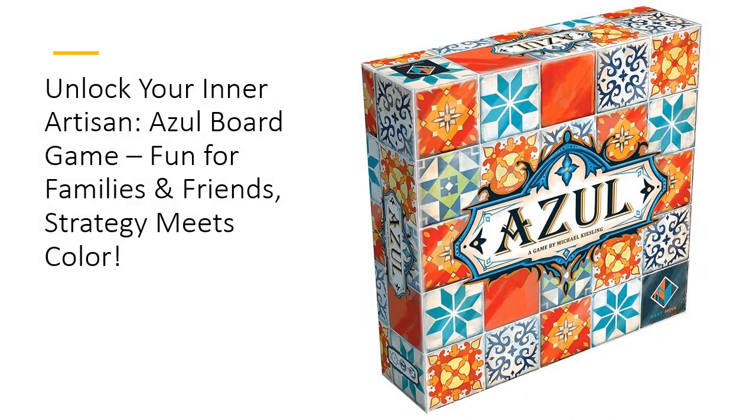Dive into the colorful world of Azul, the strategic tile placement game that transforms family game night into an artistic showdown. This award-winning game invites two to four players, ages eight and up, to craft stunning tile mosaics fit for a monarch. With a playtime of 30 to 45 minutes, it's perfect for busy evenings or lazy weekends.